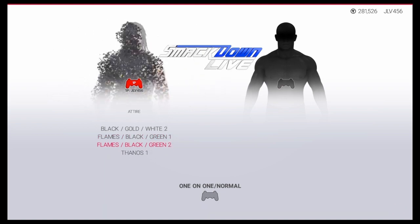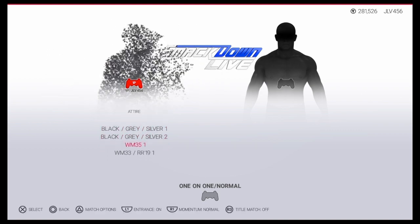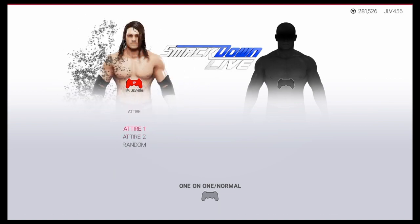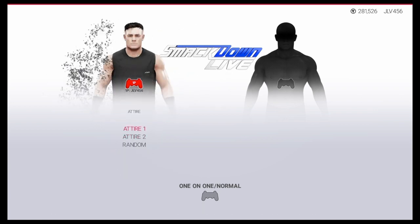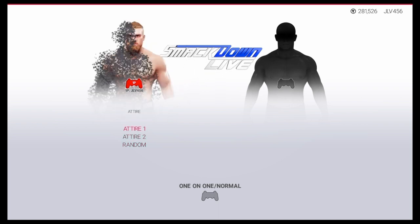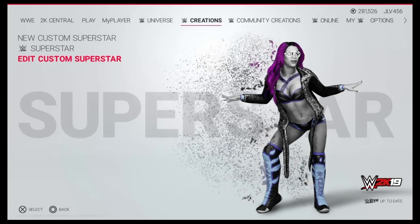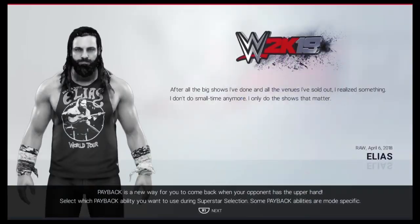Coming up next on my list: custom attires for custom wrestlers. It's annoying because a normal roster wrestler can have so many custom attires — look at my Seth Rollins, I've got loads for him. However, when you make a created wrestler, you only get two attires, which is stupid. Guys like Kenny Omega wear a different attire every time they appear, and the 2K community can't keep up with that — you just have to pick your two favorites.